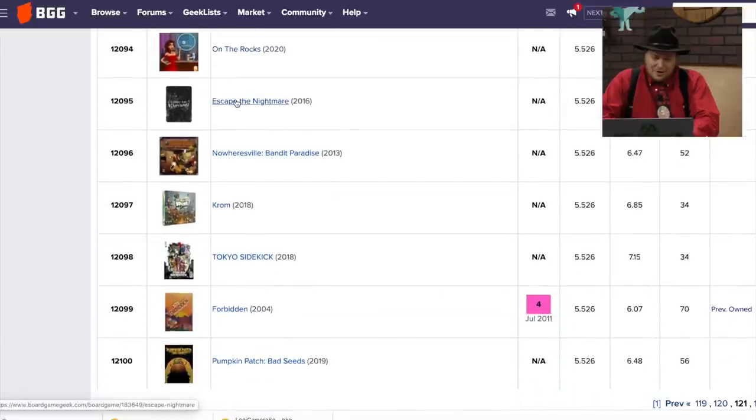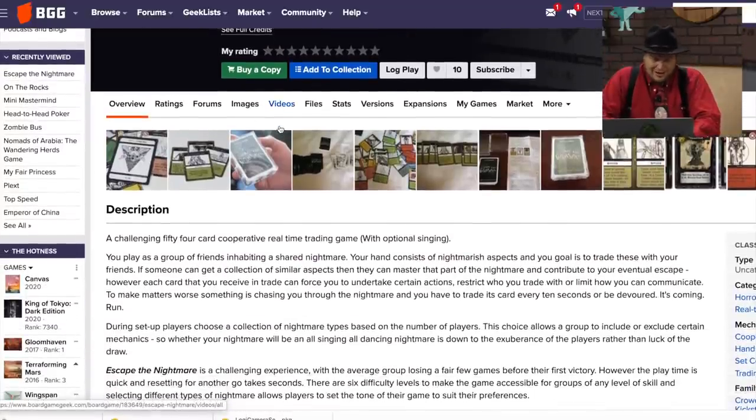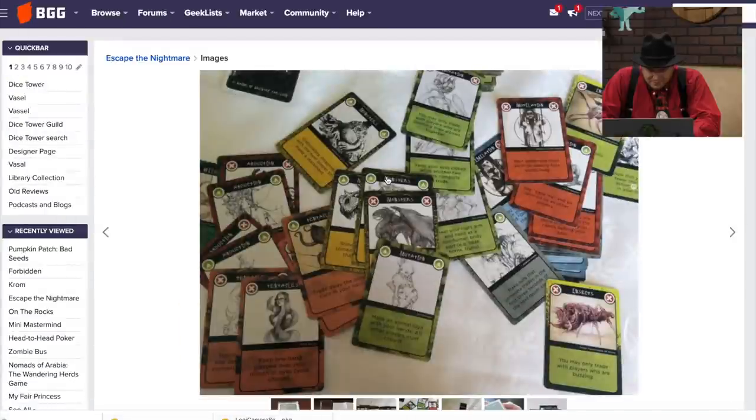Escape the Nightmare — cooperative real-time trading game with optional singing. That IS the nightmare. You're going to share a nightmare and trade with people. Why was there optional singing? I don't think I like this idea.